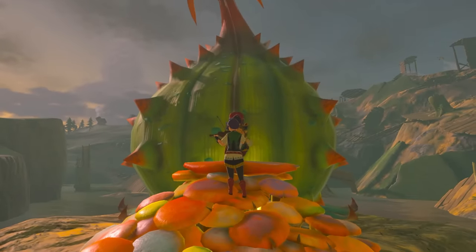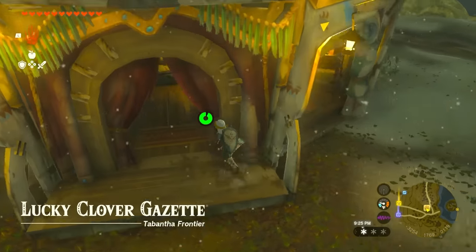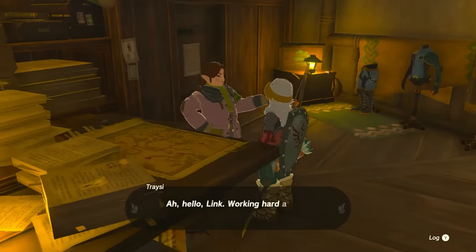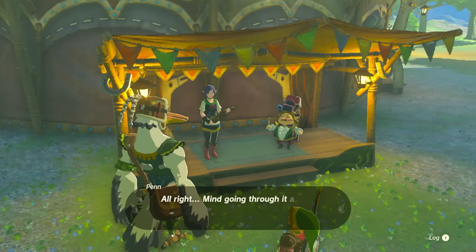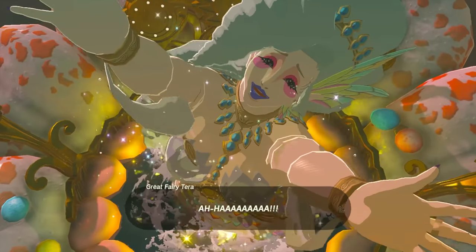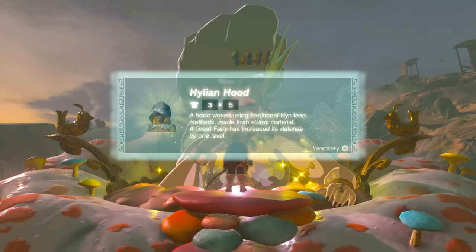The great fairies in this game refuse to come out unless they hear music. To start the quest line for them, begin the Lucky Clover Gazette quest near Rito Village, then head over to Woodland Stable where you'll find musicians. That's when you'll start unlocking the fairies, who are very useful for upgrading your armor.